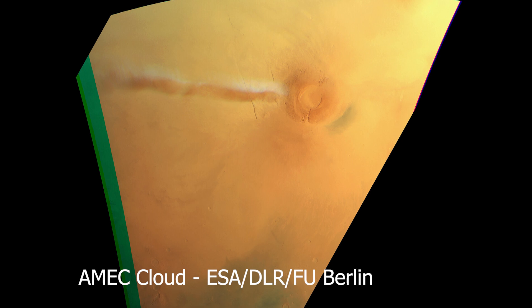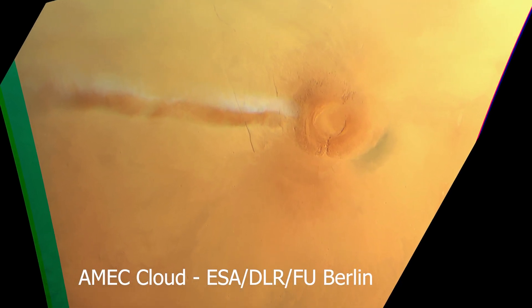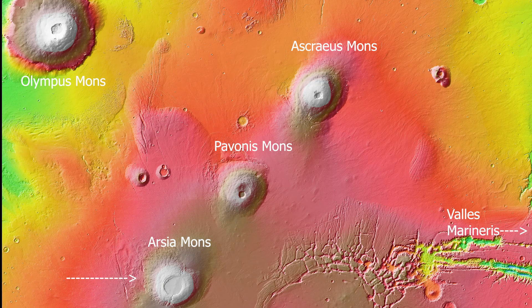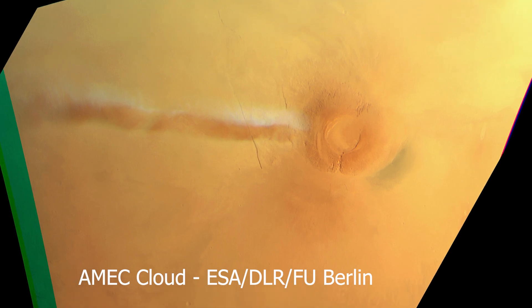The AMEC is a 500-kilometer-long cloud that can be seen from space, and it forms near Arcea Mons — one of the three other massive mountains in the Tharsis region, next to Olympus Mons. The AMEC isn't a permanent fixture; it only shows up during the southern hemisphere's spring and summer, reforming and dissipating daily over the course of several months. It's actually made of water ice, not the carbon dioxide clouds that one would expect on Mars.